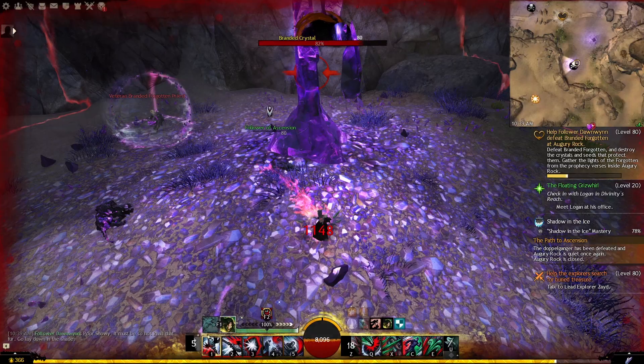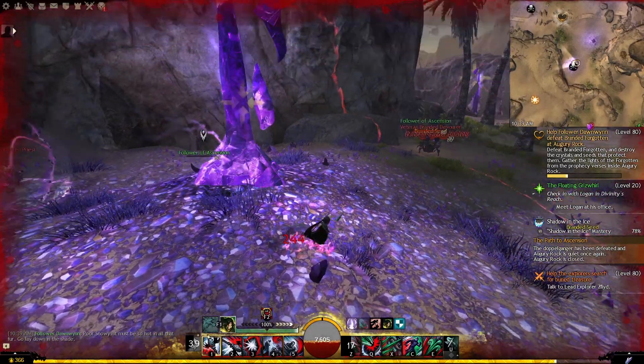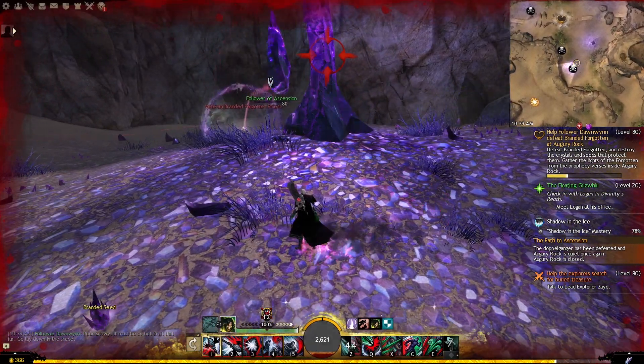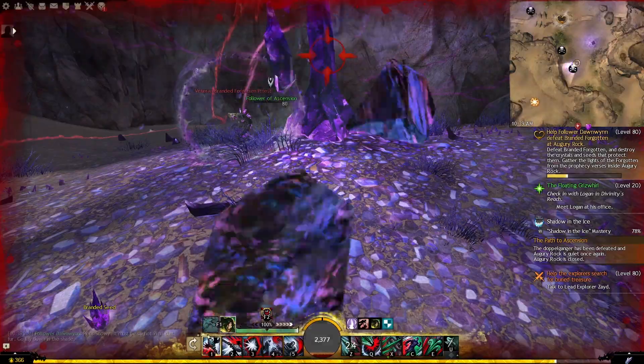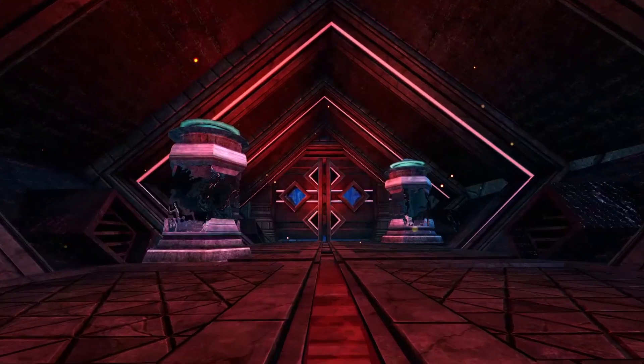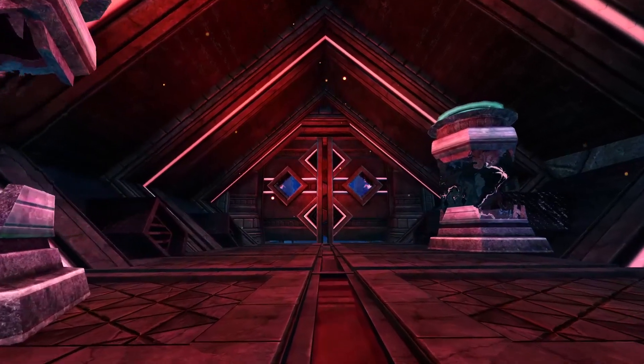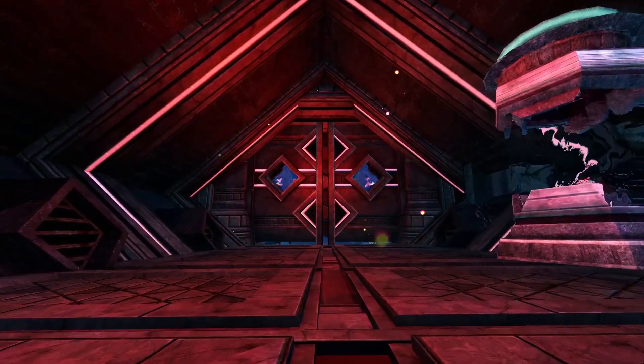Number 7. This one is a little detail, but on the Elon Riverlands map you'll find some Branded crystals that pulse a damaging AoE once in a while, right outside of Augury Rock. If you stand in this AoE and get hit, your character starts to cough because of the crystal accumulation getting into their lungs. They had to record a coughing sound effect specifically for this, and I'm not quite sure if it is used anywhere else in the game — but if it is, please let me know in the comments down below.